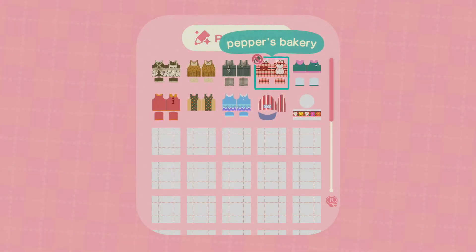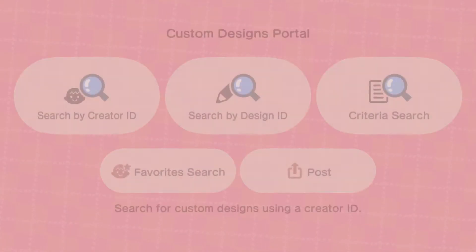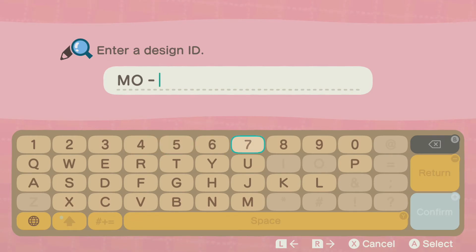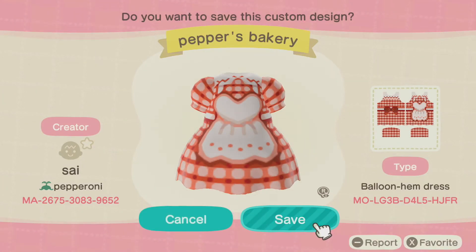You can also search by Design ID, which is the code on the right — the MO code. As you can see, it's a bit longer, because it takes you directly to that specific design. Let's type this in and press plus to confirm — this takes me directly to the design I want. Press save, and if you want to overwrite something you can overwrite it like that.